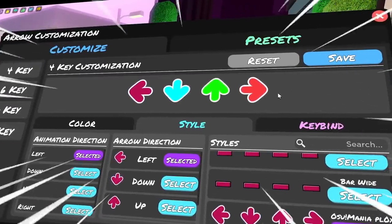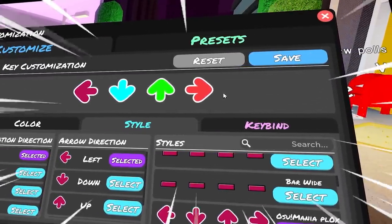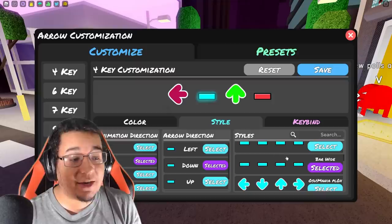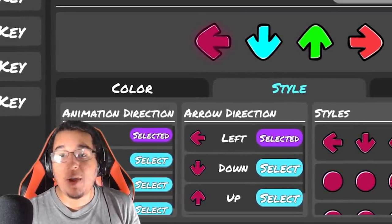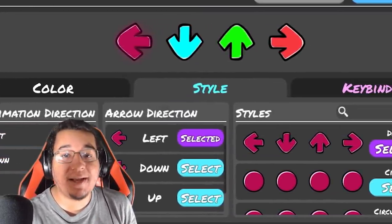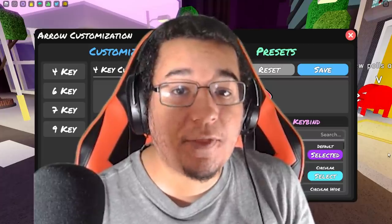They have made a complete remake of the entire arrow customization menu, and also keybinds and arrow skins too. You can change arrow skins for each arrow if you really wanted to — they can all be separate and stuff like that. I'm actually going to be doing a separate video later on in the day explaining more in depth about how to customize all these arrow skins, so keep in tune for that one.